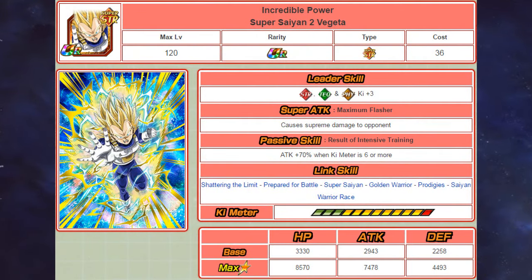In first place comes the STR Super Saiyan 2 Vegeta. He does have a very nice leader skill that gives free ki to STR, TEQ, and Physical types. He gets a 10% increase on the super attack, which in my opinion is definitely a bit of a let down, and they gave him the Rebirth link. You can clearly tell that they really didn't bother giving many of these units any new links.